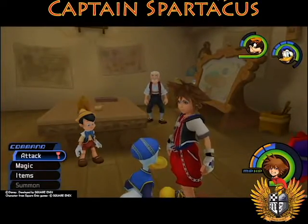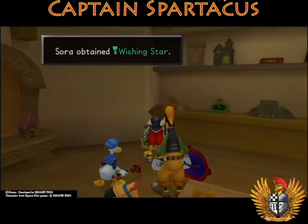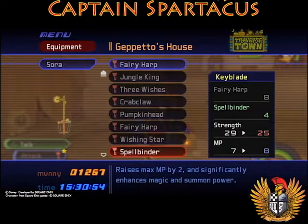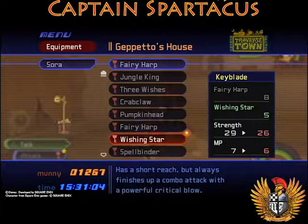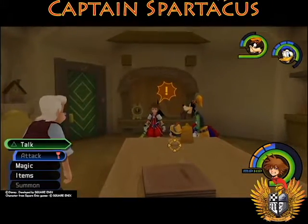We also have two postcards to turn in. There's a chest up here — a Wishing Star keyblade! Let's check it out: Fairy Harp vs. Wishing Star. It has a short reach but always finishes combos with a powerful critical blow, though we lose three strength and magic. So this is probably a great keyblade if you come here right after doing Monstro — but it's weaker than the Pumpkin Head or Crab Claw at this point. Come here after Monstro for the Wishing Star.